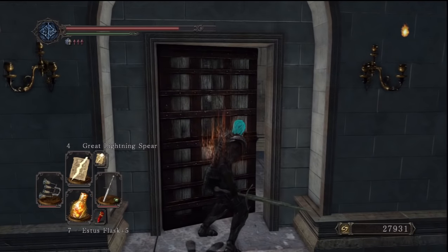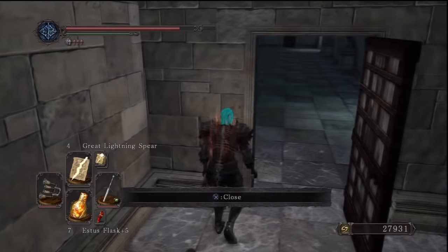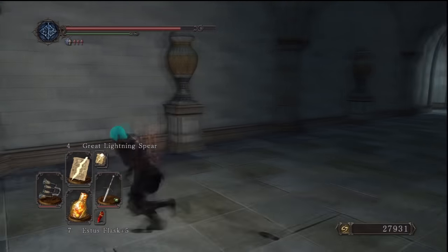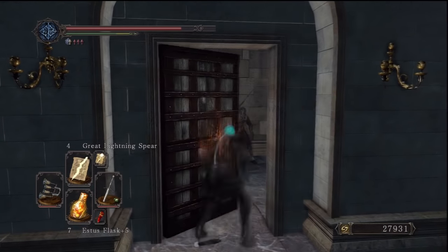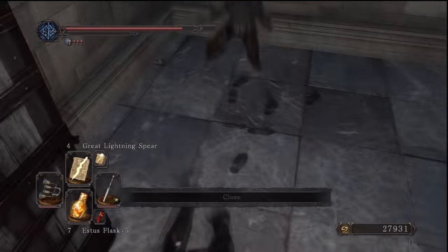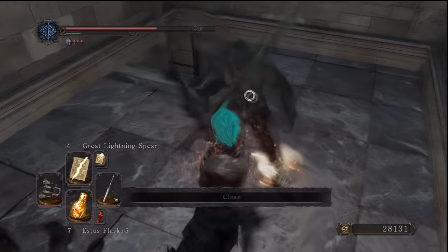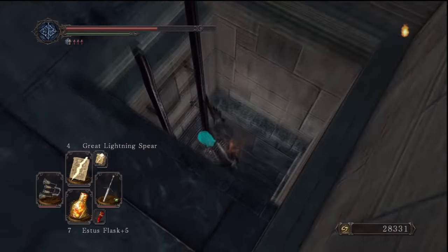Once we've killed the three enemies in here, the door to the left is a dead end with literally nothing in it at all — it's kind of meant as a trap, like if you come in this side and try to escape. I don't think you can get out of there once they've trapped you in. The only door we can go through is the one to the right, since the other two can't even be opened. There's going to be two more enemies — I just call them the minion guys for this place, even though they're quite strong for minions. Once we kill them, we're going to come down this ladder here.